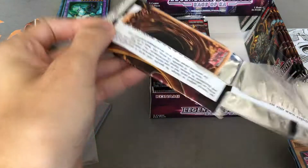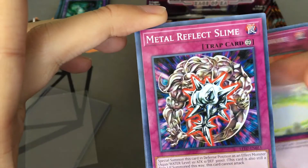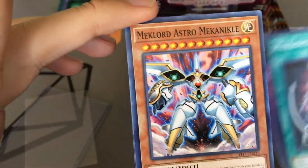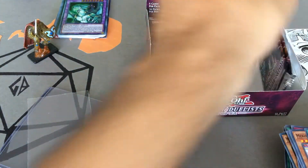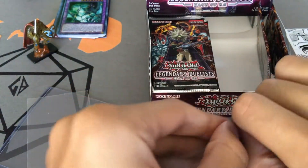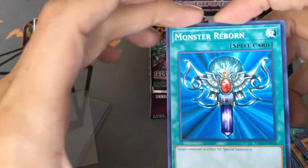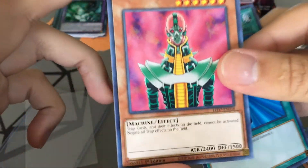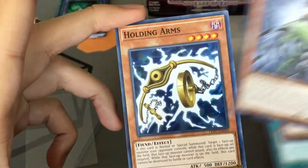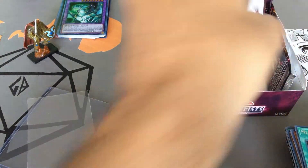Four more packs for this side. Psychic Shockwave, Metal Reflect Slime, Mech Lord Fortress, Mech Lord Astro Mechanical, and another Mound of the Bound Creator. I'm not sure what the odds of getting a Ghost Rare per box actually are. Our second Monster Reborn! Do they have a holo of this in this set? I love that. Jinzo, Jinzo Ejector, Holding Arms, and Mech Lord Deflection. This was an ultra rare Monster Reborn — that might be the most expensive card on this side.